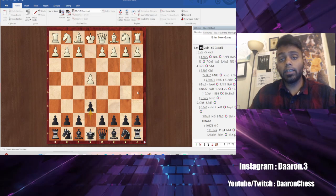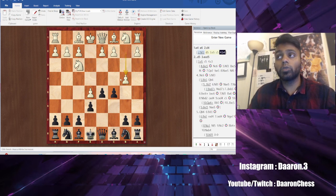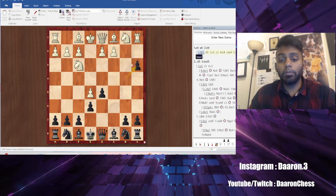Alright, so the next sideline I'm gonna go over is the wing gambit. Generally it's gonna go something like this. You're gonna know this is a wing gambit whenever they go b4. This is one of the few gambits where you actually do capture all the pawns. So take, then take. Generally what White's gonna do is go d4, c3.